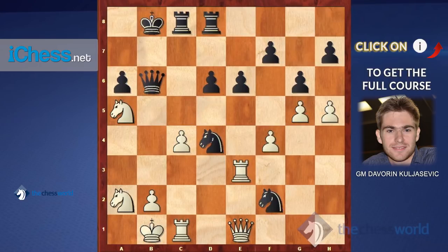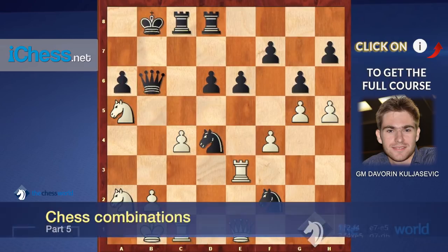Position number five is another combination by Michael Adams. If you think about the position it is pretty clear what the tactical trigger is — you just look at the poor position of the knight on f2 and it becomes clear that we might try to trap it. It wouldn't make sense to just trade the knights; black is even maybe slightly better there. We are really trying to round up this knight so it doesn't escape.